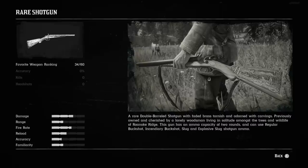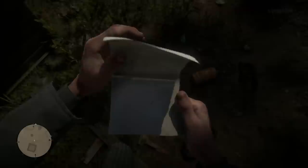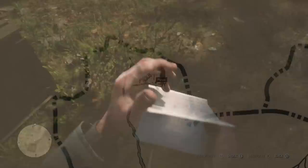We found ourselves another rare weapon, but we've also got a treasure hunt to get on as well. This is what the first part of the map looks like — doesn't really give away anything too particular, but it definitely looks like there's more parts to this. So where are we going to find part number two? We found this first part at the Hermit's house, so I think it's only fair if we find part two at another Hermit's house.